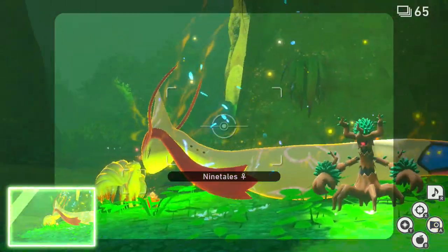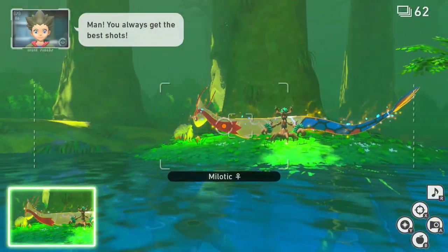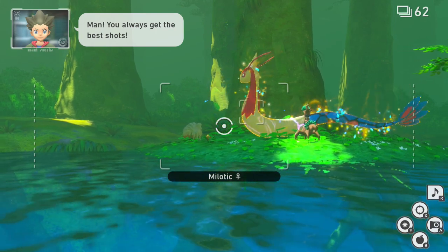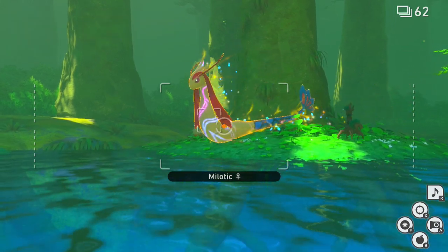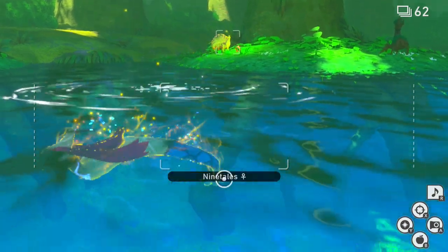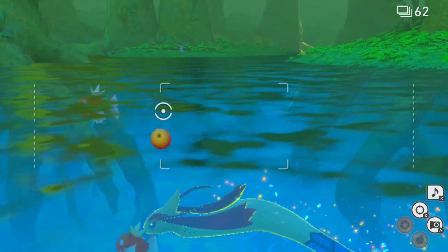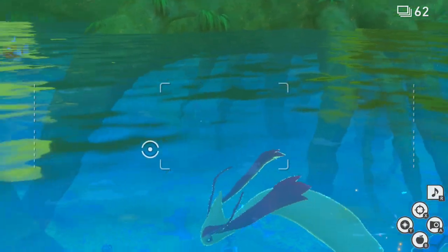she will do a little swim around you, and on the back side she will eventually sit there and then start doing a jump up into the air. This is the key part you're wanting. When she's jumping into the air, she will start doing a Twister. During that Twister, hit her with an Illumina Orb for her to do a second part of the Twister.